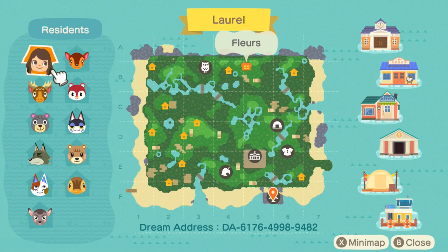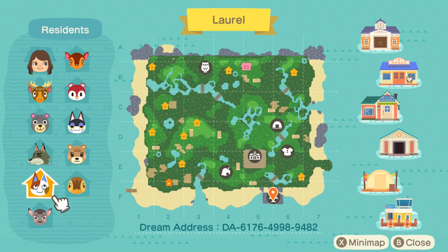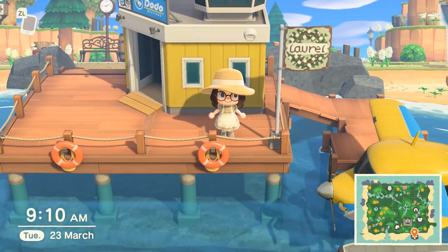You probably know which villagers I have because I've done so many speed builds for their yards, which has been my favorite thing to do on this island. But this is Laurel in its full glory. As you can see there's quite a lot of water, quite a few hills, and my houses are spread about quite well. There's my house flashing at the back, and then we have Fauna, Poppy, Eric, Olive, Punchy, Maple, Dobby, Pearl, Molly, and Deirdre. Some of them I did have on my old island but they were so good I couldn't not have them again.